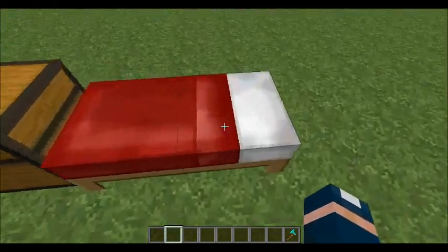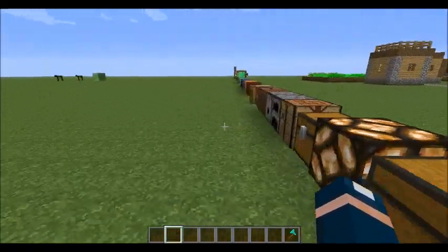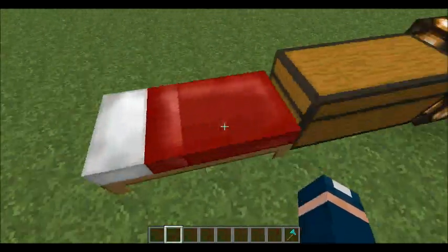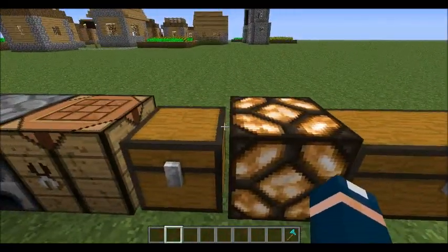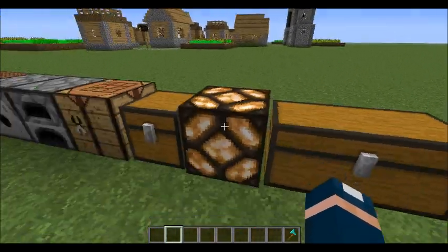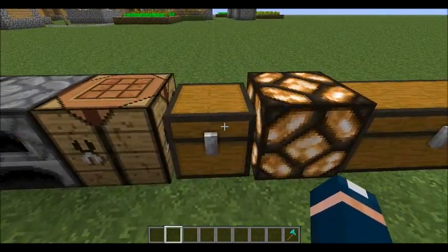Starting off here, we've got the bed. I should explain — it's Faithful 32X, so everything is vanilla, except a bit more awesome. As you can see, the bed is slightly retextured and has a bit more resolution. The chest, again, with more res. The redstone lamp, again, with more res. All of these have more resolution, more pixels — two times more. So all the lines get smoothed out, and you can make a bit more clearly defined shapes with them.